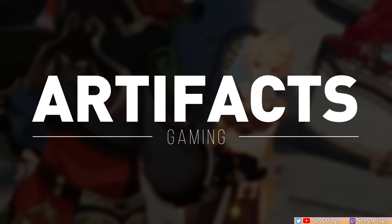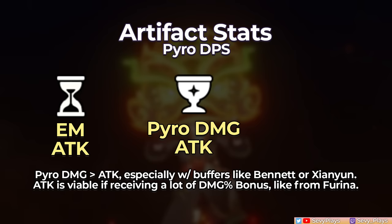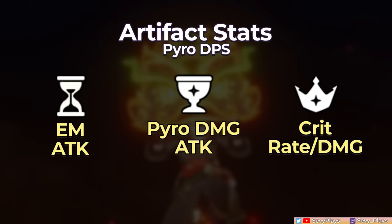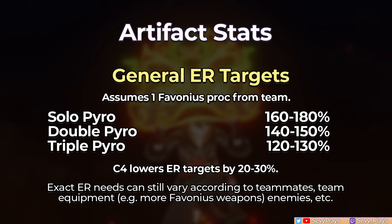Now let's move on to his build, starting with artifacts. For his sands, it's either EM or attack. EM is generally better in his Vaporize or Melt teams, but it can depend on the external EM or attack buffs he's getting, such as having Sucrose on the team or using an EM weapon. If on a Mono Pyro team with no reactions, it should strictly be attack. His goblet will generally want Pyro damage, but attack can still be good, especially if you have a lot of damage percent bonuses already, like with Furina. The circlet will want crit rate or crit damage, whichever gives him a good crit ratio. For substats, get enough energy recharge to burst every rotation, then look for crit, EM, and attack. An alternative build is going full elemental mastery on all main stats as a Burgeon DPS, looking for ER and EM on substats. Gaming's ER targets can be a bit high, but can be lowered by having more Favonius users on the team. At C4, they become significantly more manageable. Either way, be sure to hit these targets as he wants to burst every rotation.